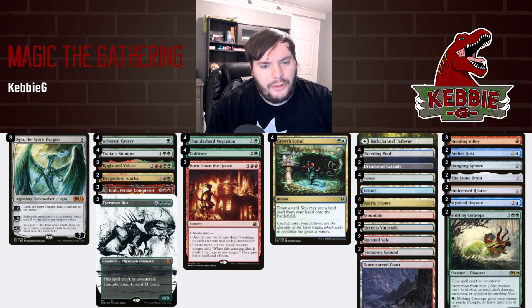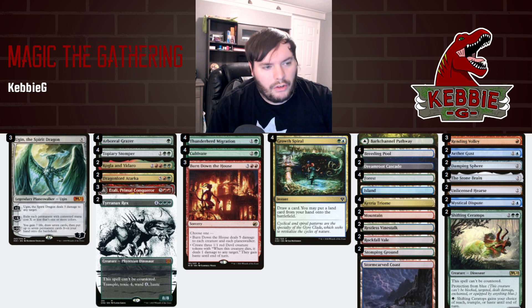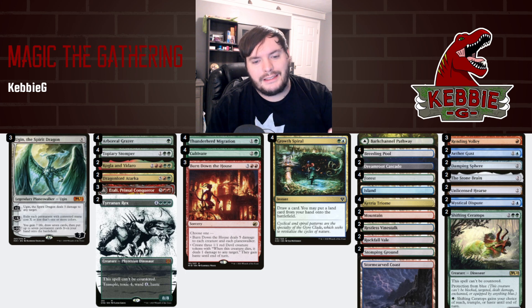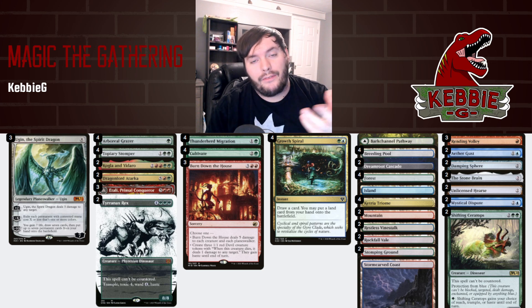Mystical Dispute to fight through counterspells. We have Shifting Ceratops against something like Spirits — bring that in, probably cut down a Yidaro, so we still have the same number of dinosaurs but can block with reach and have protection from blue. That is our Temur Dinosaur Ramp for Pioneer. Let's see the deck in action.